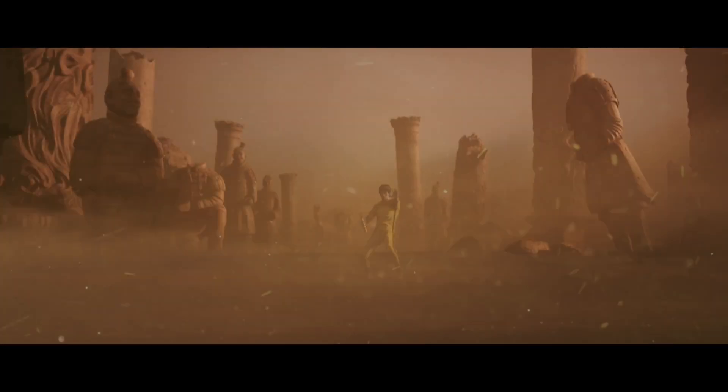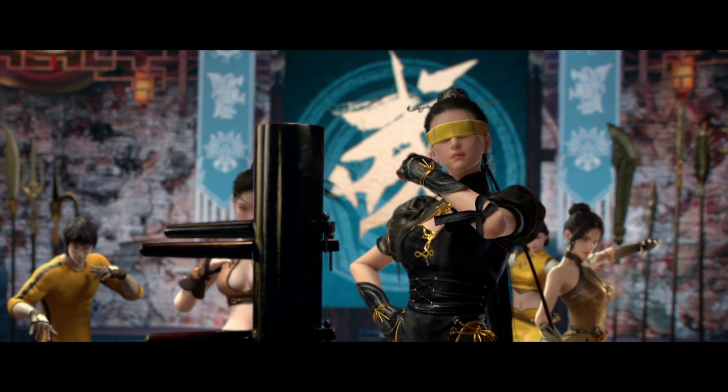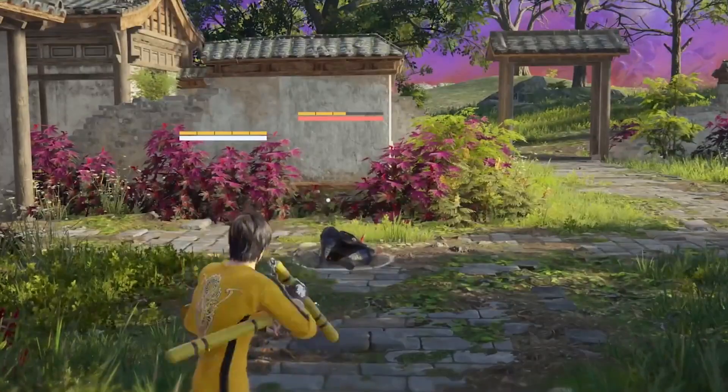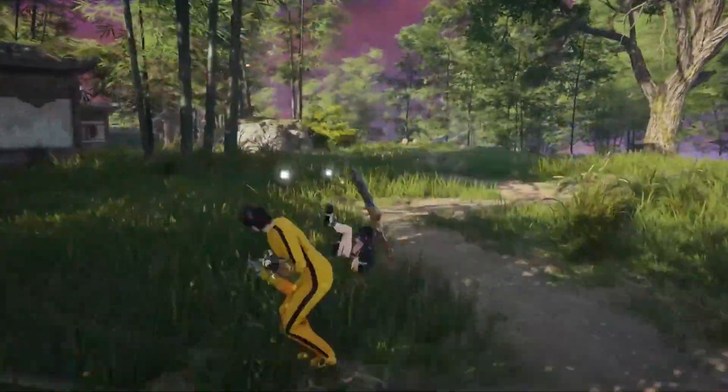Naraka Blade Point has a partnered collab going on that features eight Bruce Lee-inspired skins, four of which are available right now, and the remaining four are releasing later on. This new update adds a new weapon to the game, which is nunchucks, and courtesy of a special in-game event, you can even get your hands on an exclusive Bruce Lee set of nunchucks.